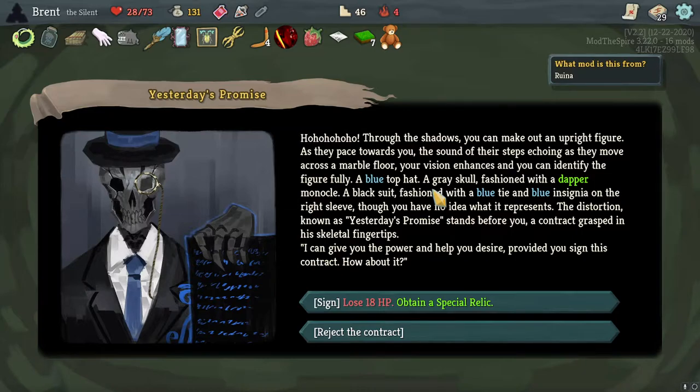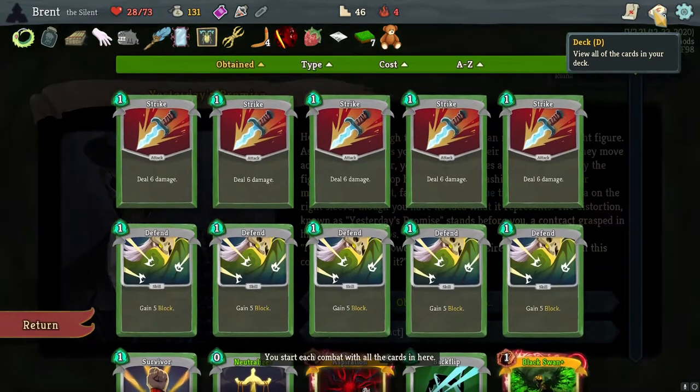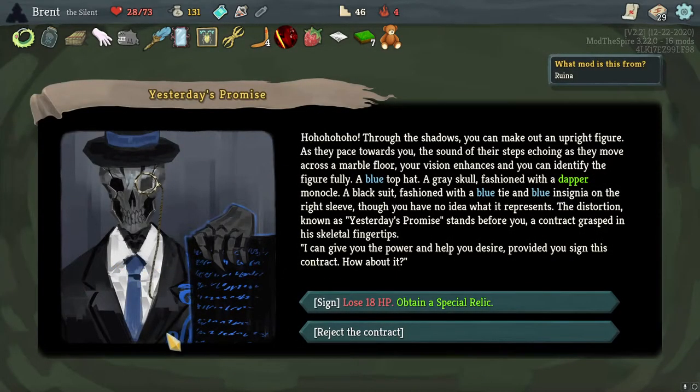Yesterday's Promise event - a dapper figure in a blue top hat, gray skull, monocle and black suit with blue insignia. 'The distortion known as Yesterday's Promise - I can give you power and help, provided you sign the contract.' Relic offer: whenever you have insufficient energy to play a card, you may pay five HP for every energy missing. I reject the contract - down to 10 HP, we have an elite fight next. The whole ordeal reeked of suspicion - I made the right decision.